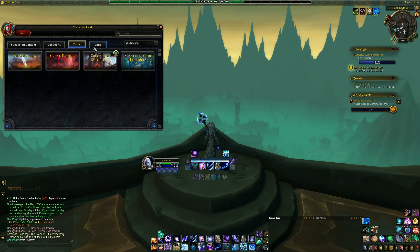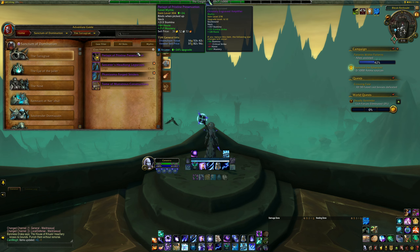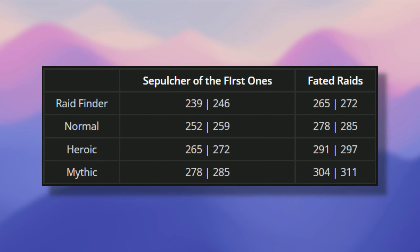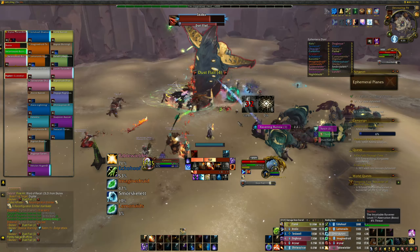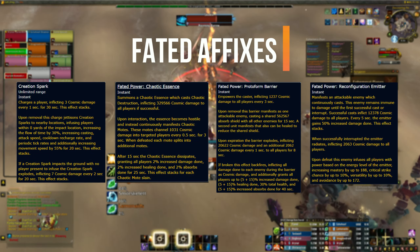You can see which raid is currently Fated by this icon in the top right of the designated raid portrait in the Dungeon Journal. When a raid is marked as Fated, you can still run it on every difficulty from LFR to Mythic, and each difficulty will still reward players with increasingly higher item level loot. In terms of item level, you can expect to receive between item level 265 up to 272 for Fated LFR, all the way up to 304 or 311 item level for Fated Mythic loot. Before you can get the loot, you need to defeat each Fated boss, and each boss encounter will be affected by a different affix each week. Each boss will only have one affix active on them at a time, so you'll only ever have one additional mechanic to work with.